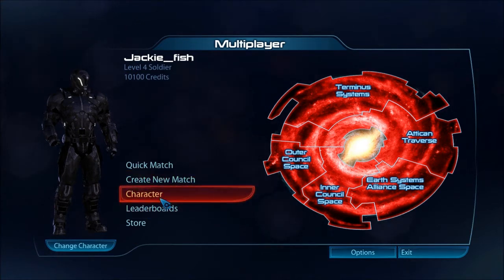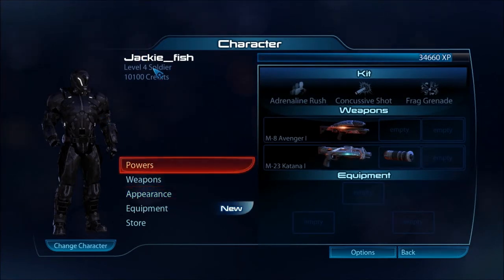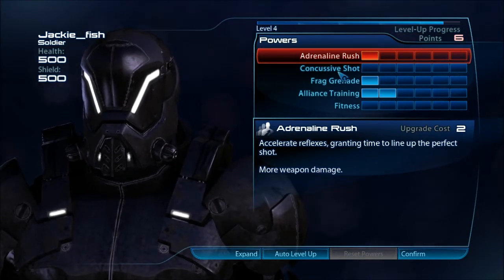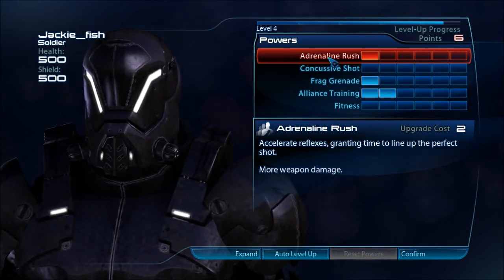I'll quickly run through all the customisation. So this is my character — as you can see, Jackie Fish, she's a level 4 soldier. I've played one game and levelled up quite a bit, and these are all her skills. I'll quickly run through her powers — this is just a soldier's point of view. So you've got adrenaline rush, concussive shell and all this stuff.